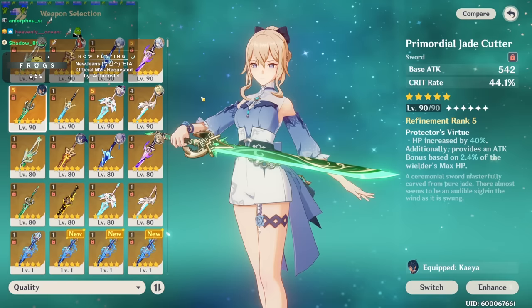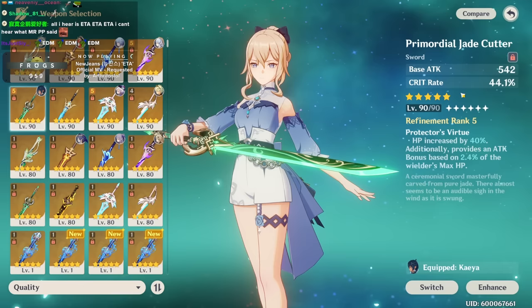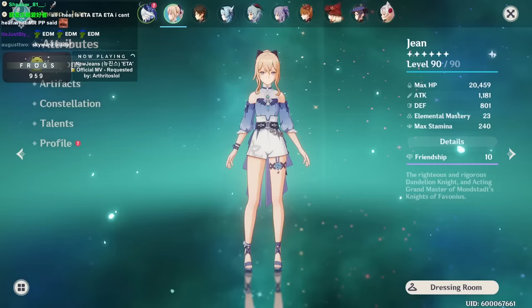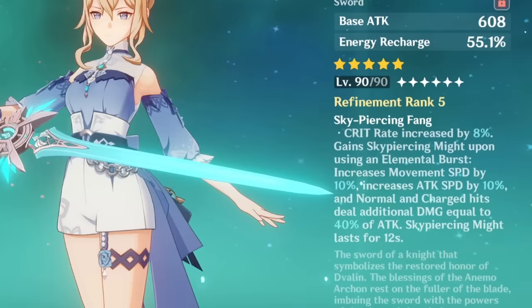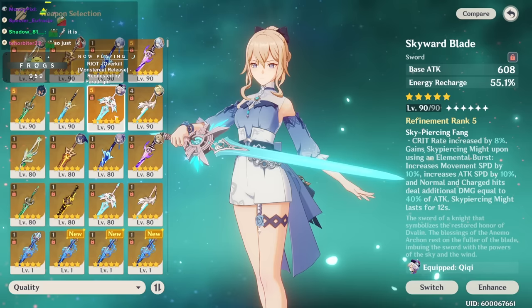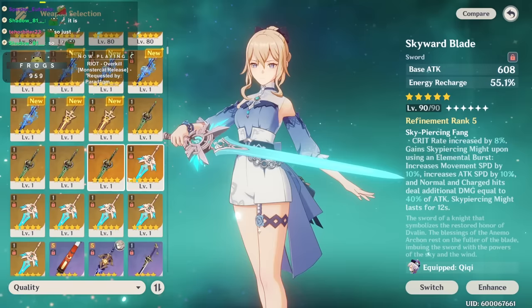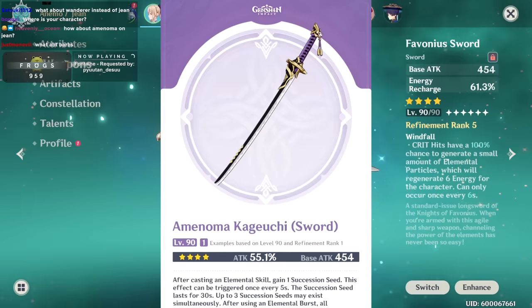Primordial Jade Cutter is probably one of the only other weapons I'd consider. Between R1 to R5, you're getting 20–40% HP converted into attack, plus it has higher base attack and 44% crit rate. This can offset what you lose from not using Favonius. If you run Jade Cutter, you can run an energy recharge timepiece and get about 160% recharge. How is Skyward Blade? Things haven't changed — Skyward Blade's passive is one of the worst in the game. It's only useful for Bennett main DPS. For every other situation, Favonius is leagues ahead in utility.